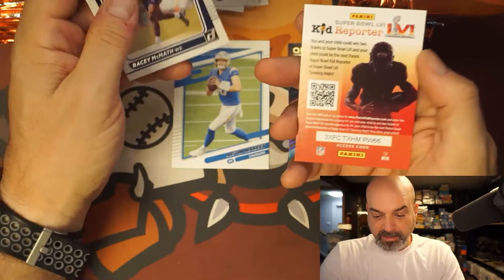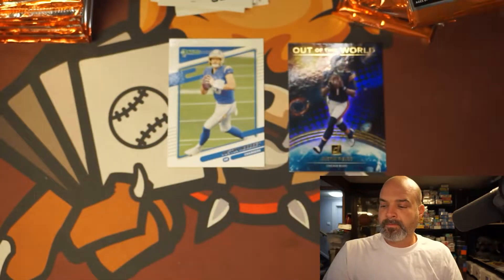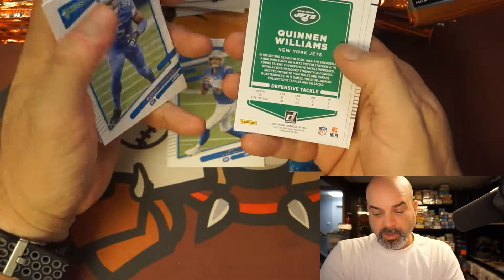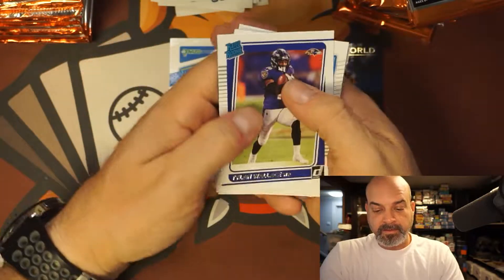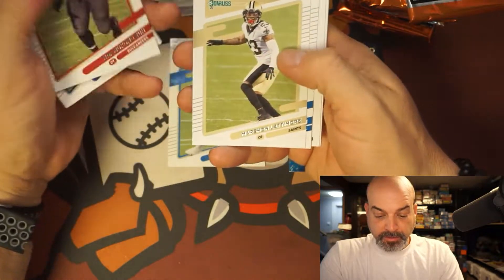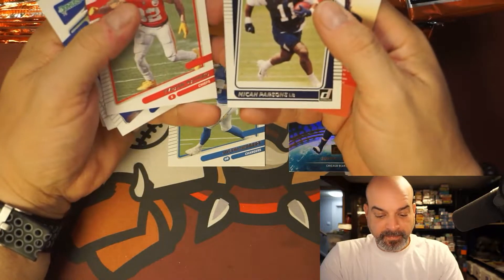Racy McFath rated rookie, don't know him, and the Kid Reporter card — that is a cool card. Singletary, Jacoby Myers, Dobbins, Dupree, Quinnen Williams, DeAndre Swift, and Tillon Wallace.